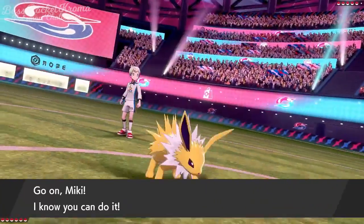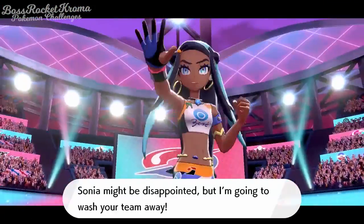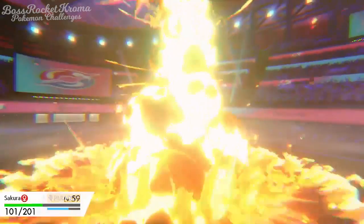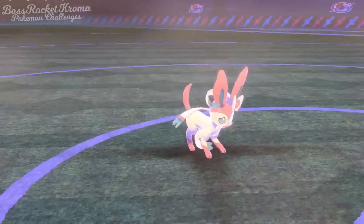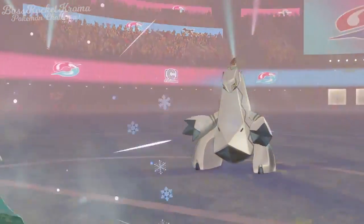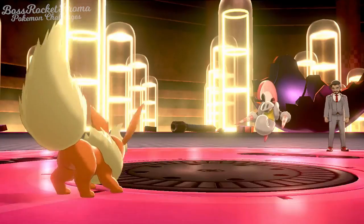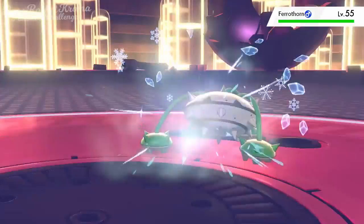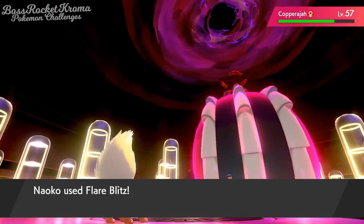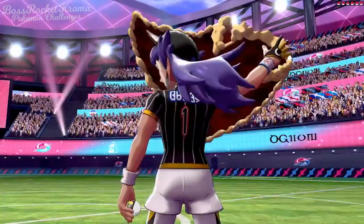Next up is Nessa, and our Jolteon Miki gets some time to shine — he sweeps Nessa with ease. Sakura does the same to Bea, except for her Machamp since Sakura was paralyzed earlier. She also helps us defeat the majority of Raihan's team, needing help from Sayo and Miki for Duraludon. I reteach Flare Blitz to Naoko for Chairman Rose, and she tears through his Escavalier and Klinklang before getting really weak. I swap in Sayo and Sakura to deal with Ferrothorn. As Sakura falls to his ace, Naoko comes back in and takes herself and the Gigantamax Copperajah down.